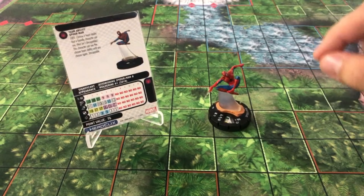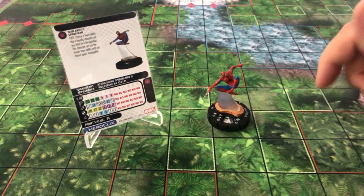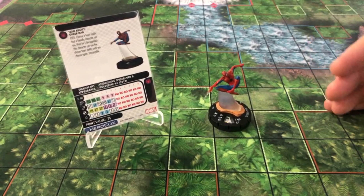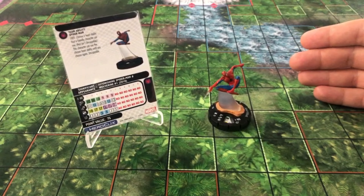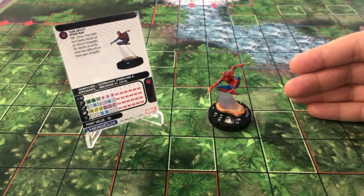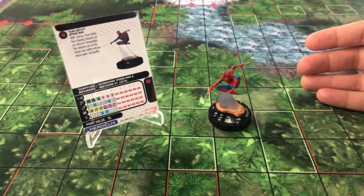He's a very simple piece and I love the interaction you can do with him because there are a lot of build-arounds. If you want to play him on an all-Scientist theme team you can get a lot more Outwits on him. You can get him in Stealth, and if you choose to make him Power Cosmic he can keep going every turn with Willpower, always keeping that attack up.